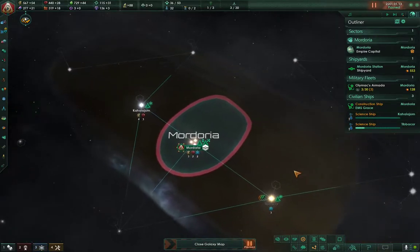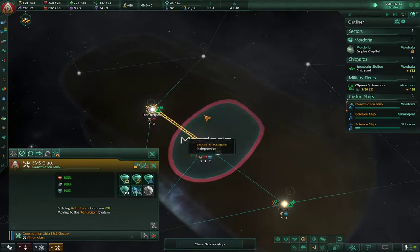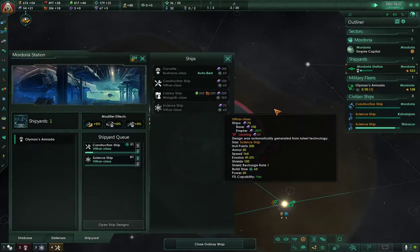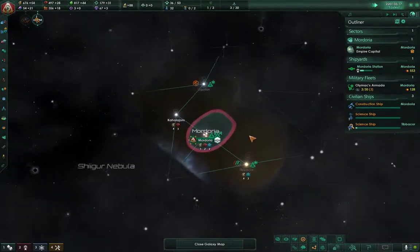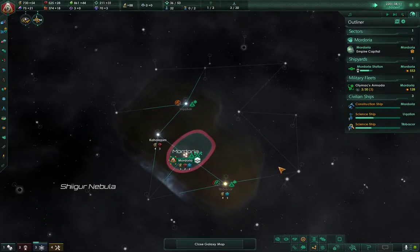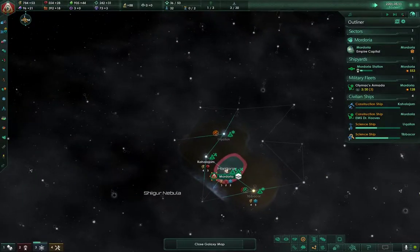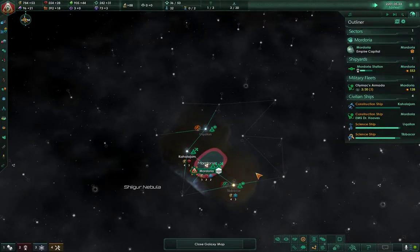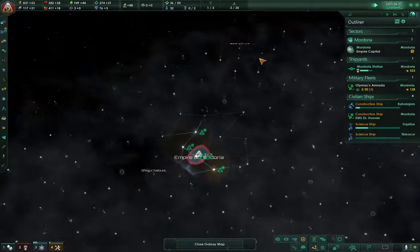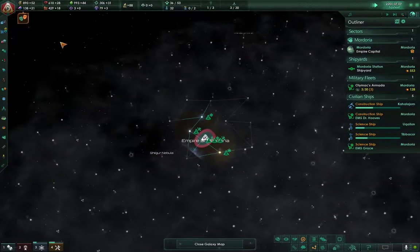We're going to go ahead and build a star base there. We're going to build another construction ship and another science vessel. The idea here is to expand quickly and rapidly. You want to get a lot of resources, especially for the later game, when the whole galaxy is populated and you're going to find yourself in conflict — possibly.